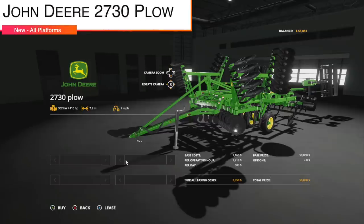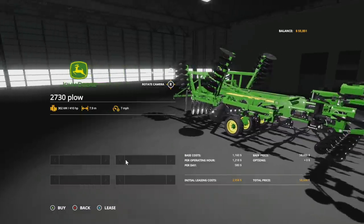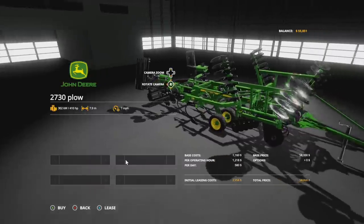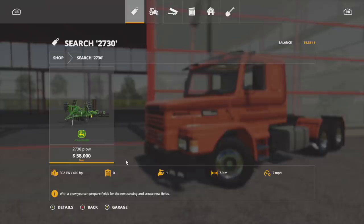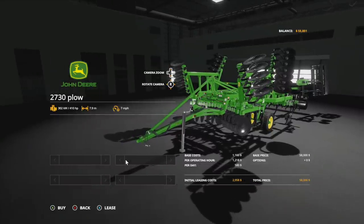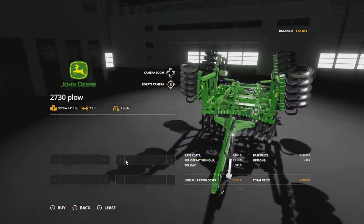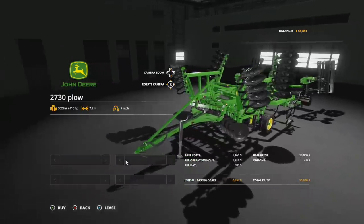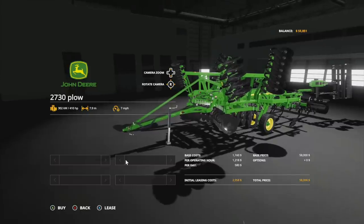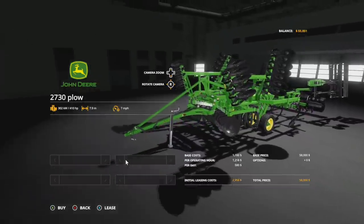Starting off today with new mods for all platforms, we have the John Deere 2730 plow from J.A. Modding. This bad boy requires 410 horsepower, has a 7.9 meter working width at 7 miles per hour. It does all the goodies that plows do, and it's $58,000 — very affordable, but you're going to need a whole lot of power to pull this. It's extremely detailed, and next in line from J.A. Modding is his John Deere riding lawn mower, which makes me real excited.